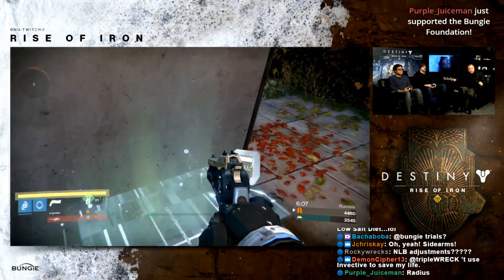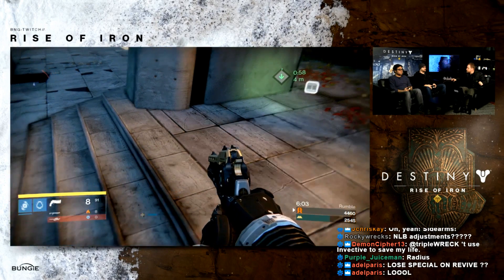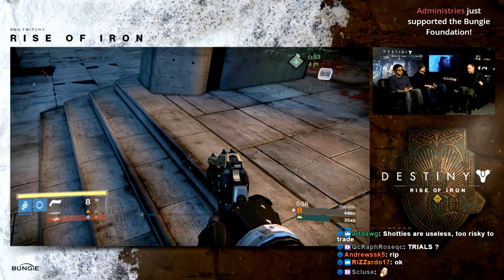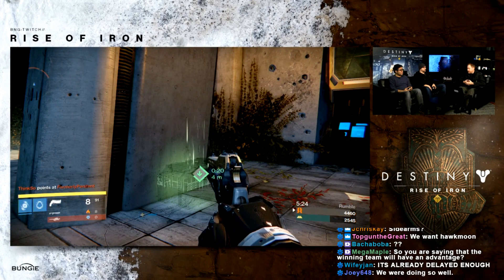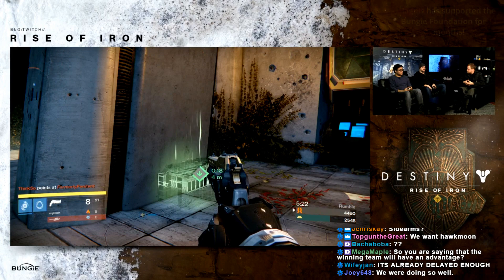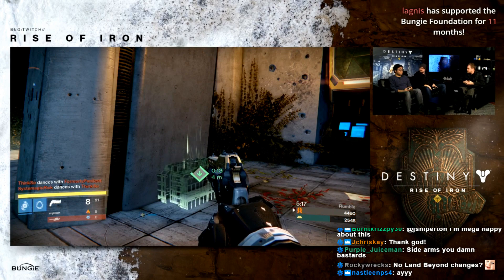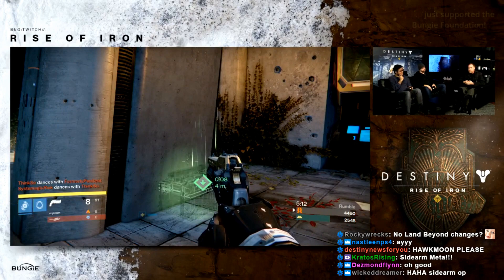A couple of exceptions: in elimination game types like Trials of Osiris, players only start with special ammo for the first round. After that, if you die you won't respawn with it — you'll have to go get it. Sidearms remain unchanged and will still respawn with ammo, so the usage graph for sidearms is expected to widen. If you love sidearms, this is another good reason to run them.